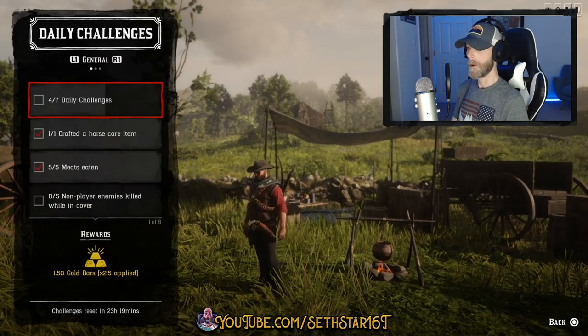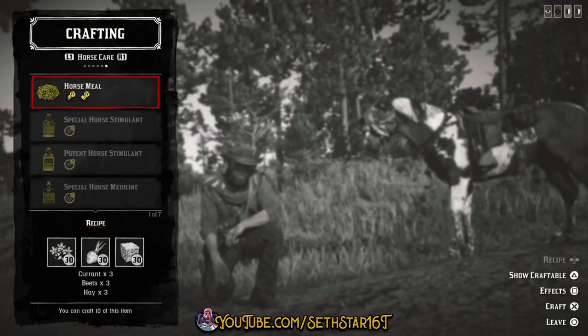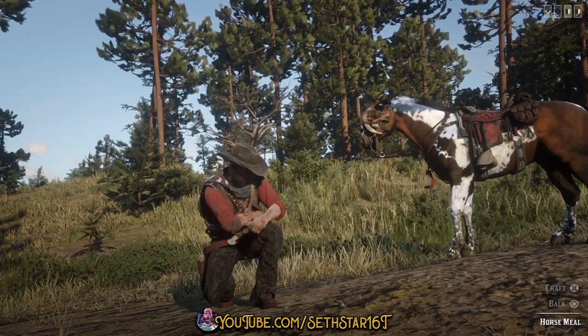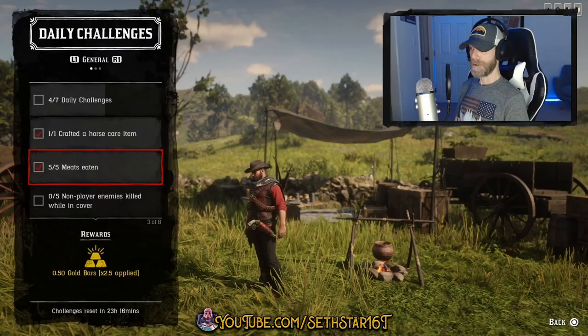60 Second Red Dead Online Daily Challenge Guide for April 29th, 2020. Number 1: Crafted a horse care item. Head to your camp or any public crafting fire to make anything in the horse care tab of the crafting menu. It's worth noting that horse meal can be made on the spot without a crafting fire.